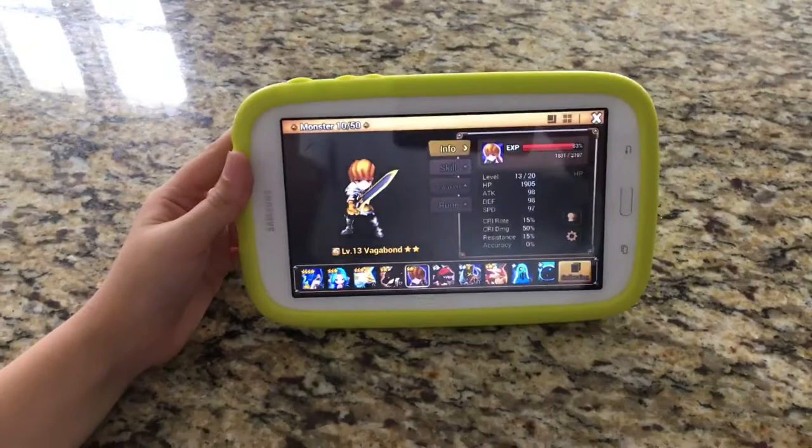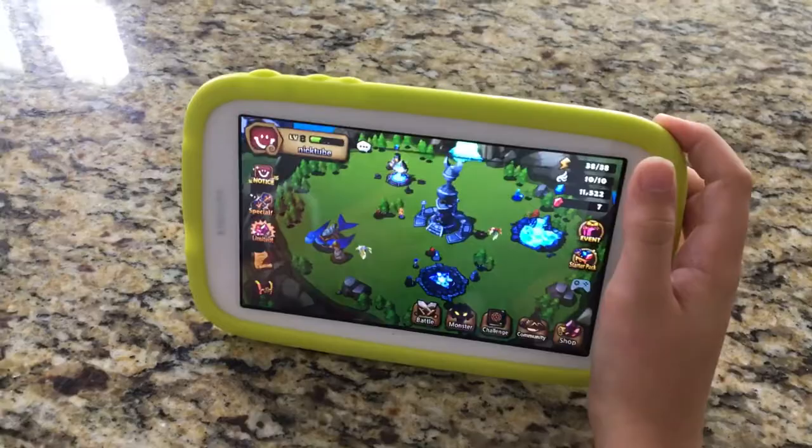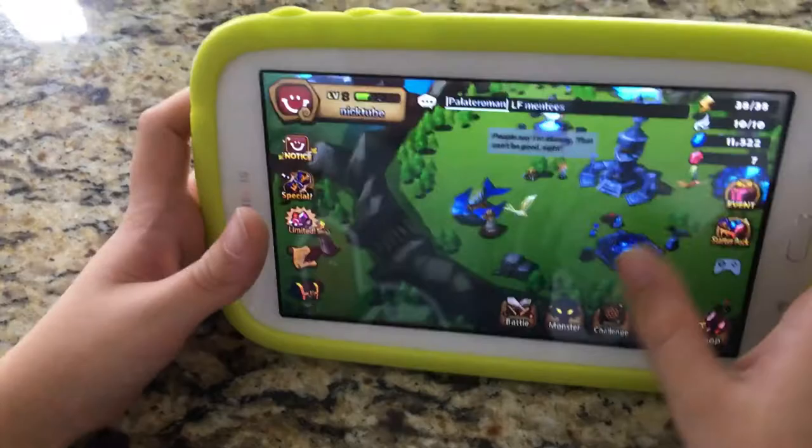As you can see here, this is the summoning zone. You press summon and pick one of these options. I don't have any summons available right now.